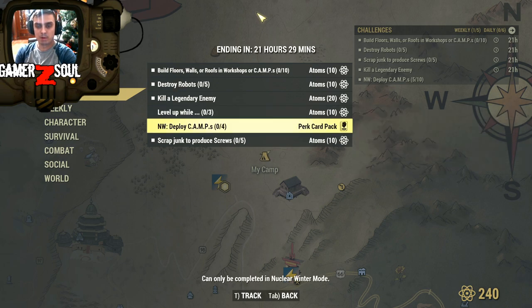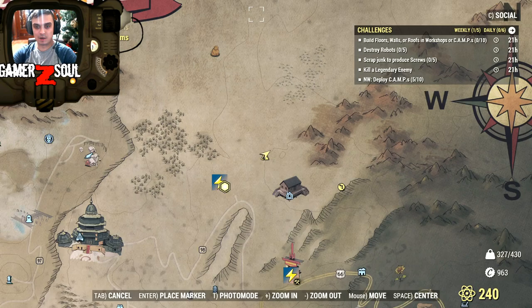In Nuclear Winter, deploy the camp four times and you'll get yourself a perk card. You just spam the camp — I think you can do that, I've never tried it though, but it looks easy. Comment down below — can you actually spam it like with photos, just click bang bang bang and get it done? All right, let's begin.